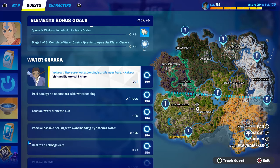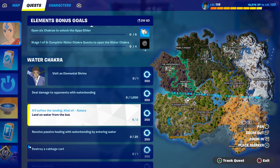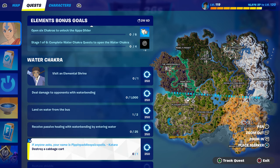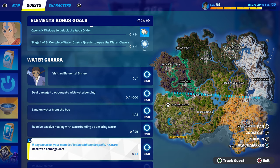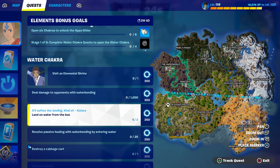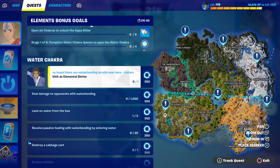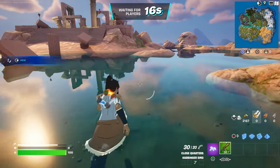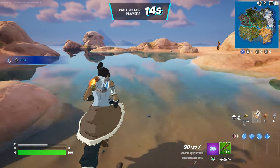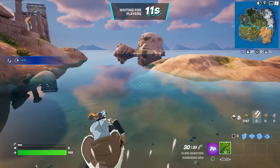We're going to visit an elemental, land on water from the battle bus, and destroy a cabbage car. I'm going to show you how to complete these three challenges at once and where they are located, so please watch the video till the end.